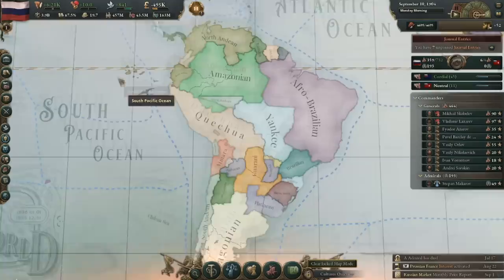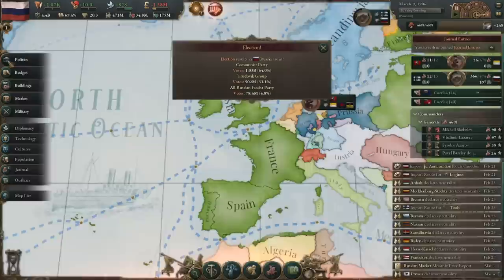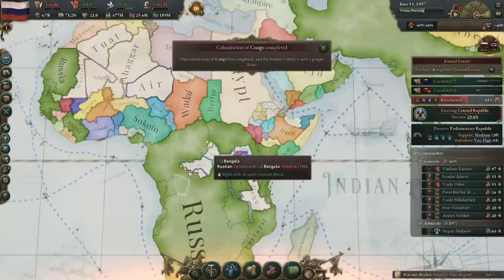Looking around the map, we can see some expat Americans have gone off to live in the Amazon, and even in Guyana, Russians have settled down. Somehow, despite all the russification efforts of the Russian Republic, the Kalmyk people have still held out in Ostrakon. We do eventually hit the point where any Russian campaign will get to, which involves a certain seizure of a certain means of a certain verb. At 1906, at 4.4 billion GDP, I began the change to Council Republic, mostly because I'm playing Russia — I already know that Russia will become the Soviet Union, so it sounds good to me.